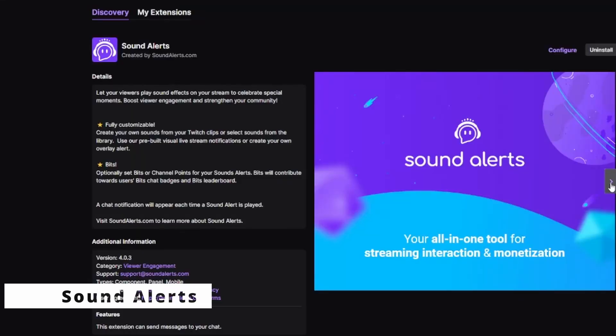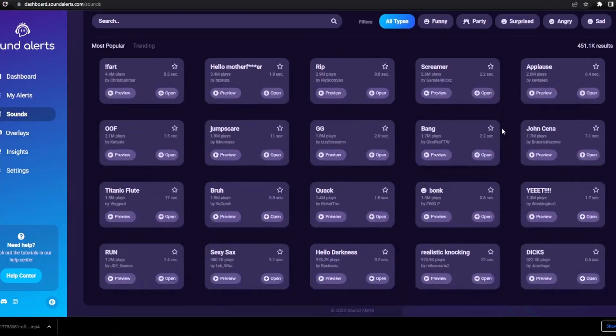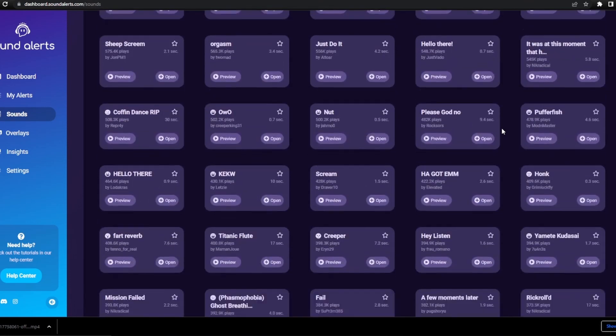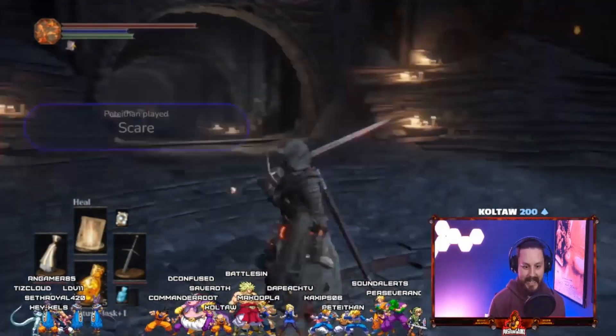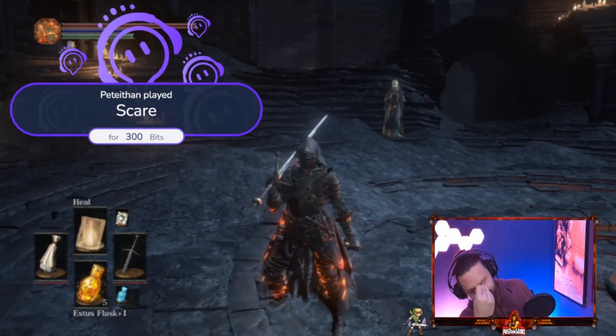In slot number seven — I use this one all the time, my chat loves it — it's the Sound Alerts extension. This extension allows you to customize the sounds via the website that the extension goes with. You can do scares, you can do meme sounds, you can do a ton of different things. The best part about this is that it costs bits, so you can set the bit amount and allow your chat to spend bits to get you jump scared or have all these crazy sounds go off. It's a lot of fun and it enhances the quality of the stream.